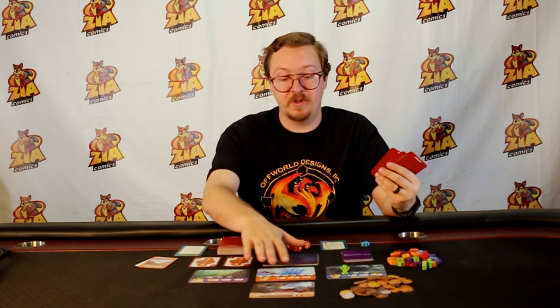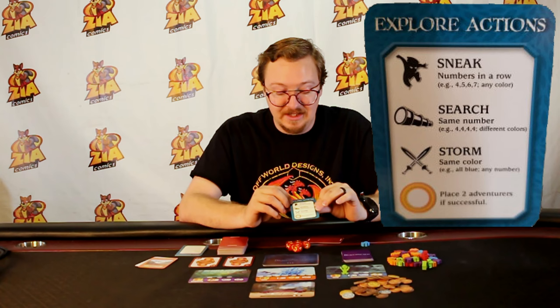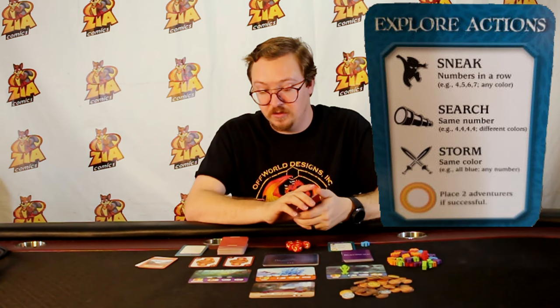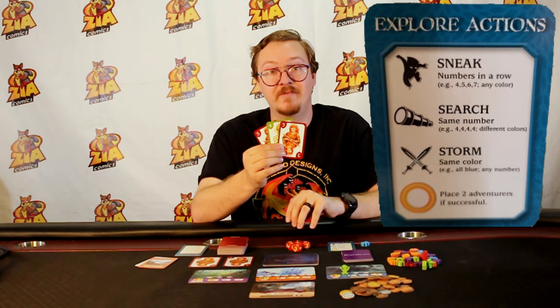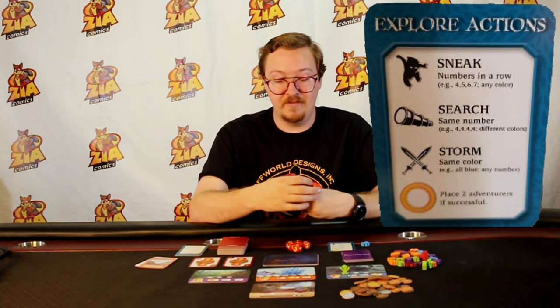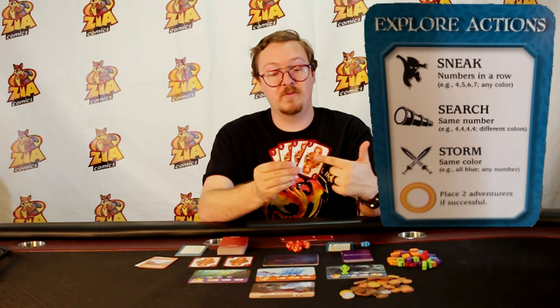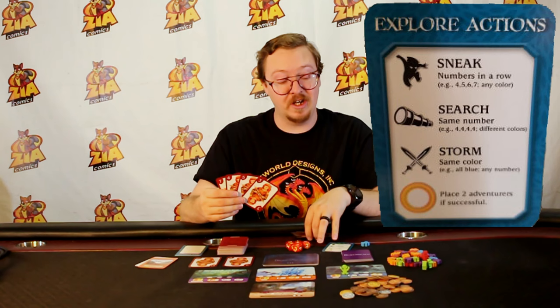There are three ways to explore: you can sneak, search, or storm. Sneak means playing cards in order — for example, playing three, four, and five to sneak into the Enchanted Forest. If you want to search, you play cards of the same number — for example, three sevens. If you want to storm, you play cards of the same color — for example, four red cards. The deck consists of the numbers zero through twelve and five different colors.